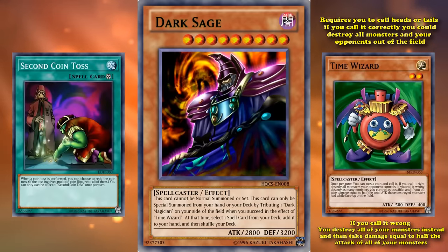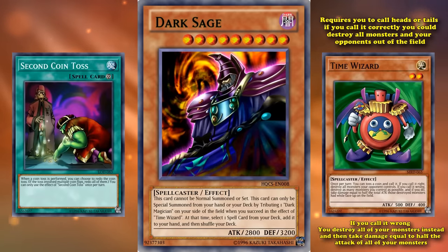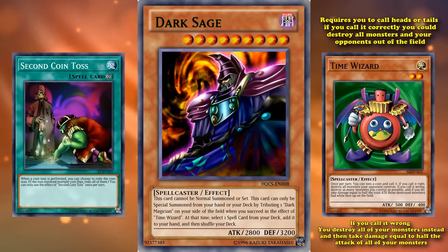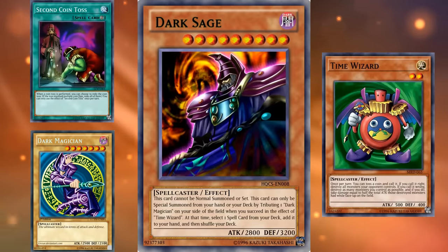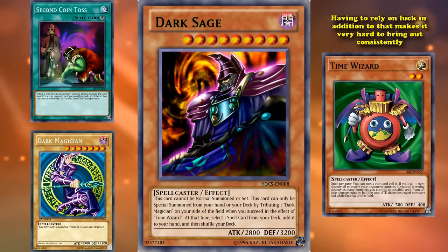You can use Second Coin Toss to try to increase the odds of activating this card correctly, since it lets you redo the coin toss once. But having that card on the field adds another piece to the combo which requires you to search it out, and it's actually kind of difficult to search out. Even then there's still roughly a 50/50 chance of the card actually working. Getting those three cards on the field is a lot easier than pretty much all the other cards in this list, but having to rely on luck in addition to that makes it very hard to bring out consistently — if you're just unlucky it's never going to come out.